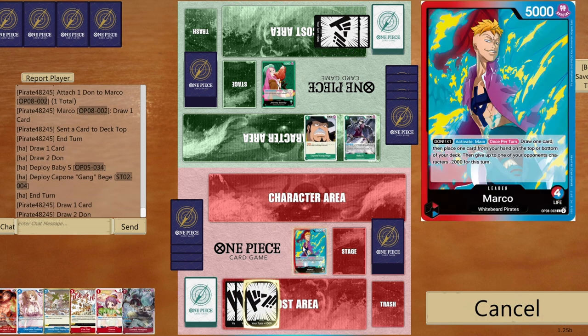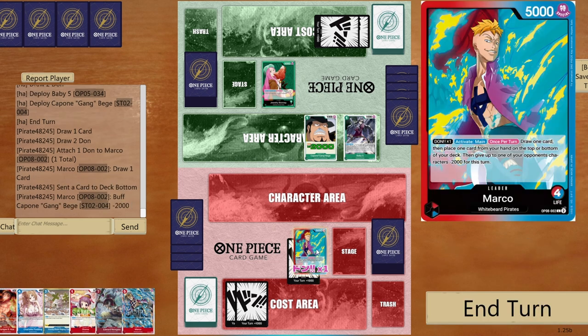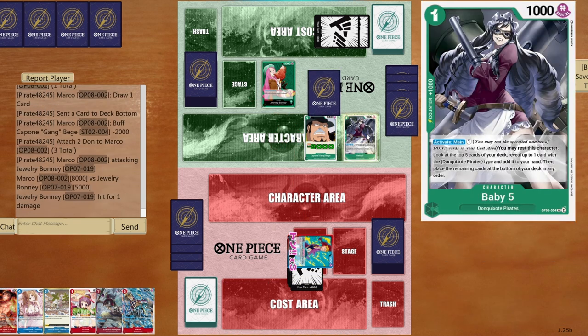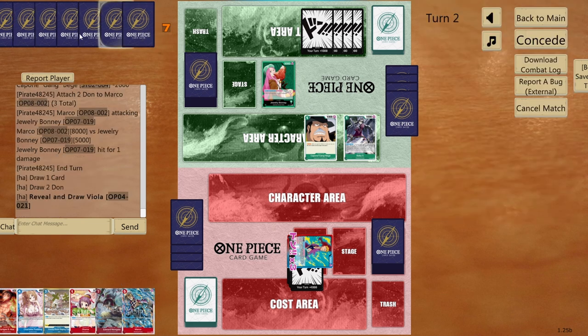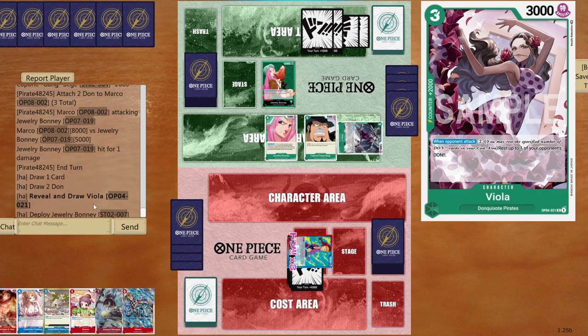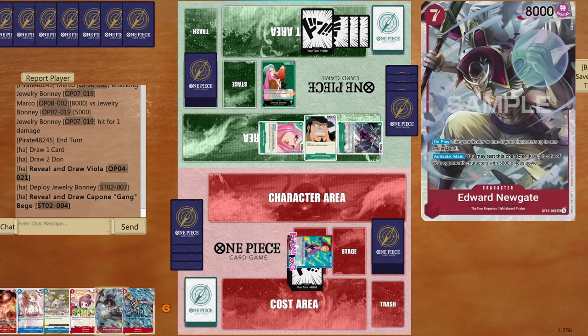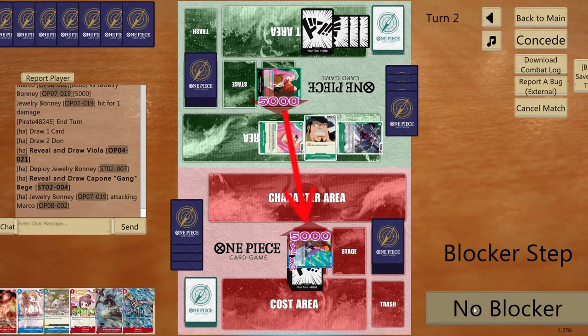Draw one card, place the event at the bottom, give minus 2000, and swing big — opponent is forced to use their blocker or counter. I've got Gravity Blade and Pudding as strategies. Opponent keeps drawing — Viola and Capone come out. I don't mind taking the hit.